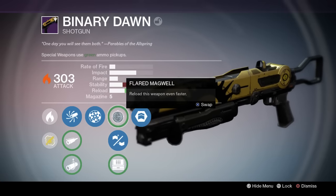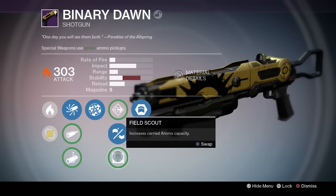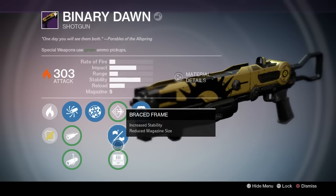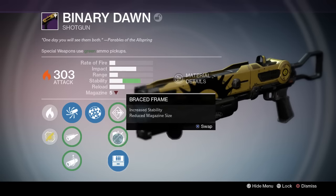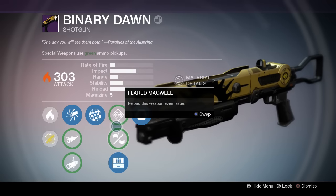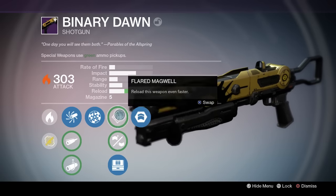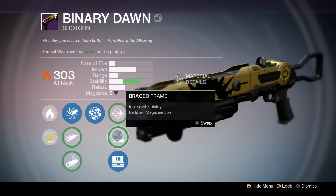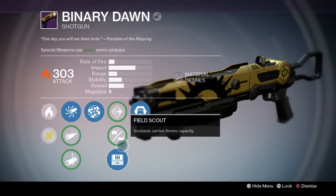Now here we got flared magwell — reload this weapon even faster. Brace frame — increase stability, reduce mag. And field scout. I would actually go with field scout just because I could carry more ammo, and flared magwell would probably be my next choice. I'm not too crazy about increased stability for a shotgun, and it doesn't have full auto so I'm not too worried about brace frame. It's whatever you guys prefer, but I'll go with field scout.